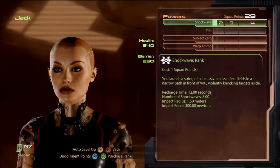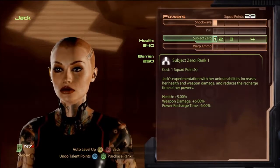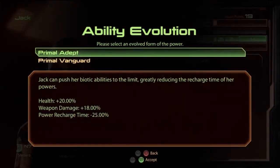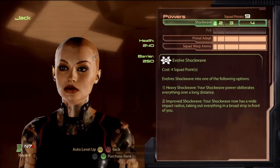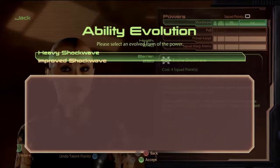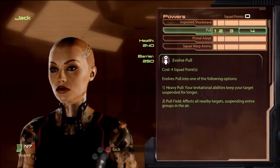If you don't have your own warp ammo and want to use her squad warp ammo, I would still go power recharge time first, then warp ammo and get it to squad so you can get it from her. If you want squad warp ammo, ignore pull and put the rest in shockwave for the extra radius.